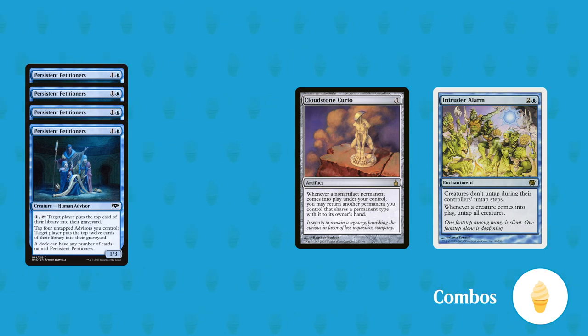With our Persistent Petitioners you can execute a win loop. You cast your fourth Persistent Petitioner from your hand. As it enters the battlefield, the Cloudstone Curio trigger and the Intruder Alarm trigger go onto the stack. You respond to the Intruder Alarm trigger by tapping your four Persistent Petitioners to mill 12 or 24 cards. The Intruder Alarm trigger resolves and your creatures untap. You respond to the Cloudstone Curio trigger by tapping the four Persistent Petitioners to mill 12 or 24 more cards, then Cloudstone Curio returns one of your Persistent Petitioners to your hand. You repeat this until out of mana. Once this loop is set up it only requires two mana to mill 24 cards, or only one mana if you have Kefnet's Monument or Sapphire Medallion — working out to four to eight mana per opponent to mill their entire library.